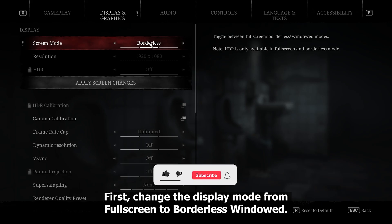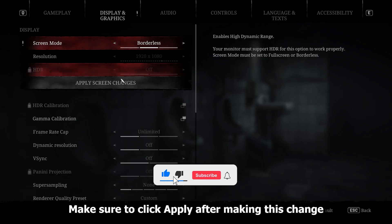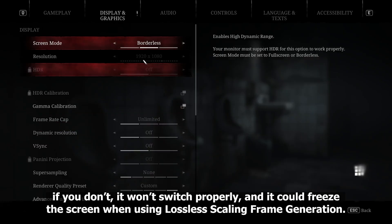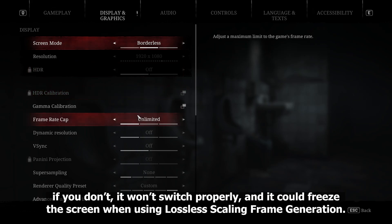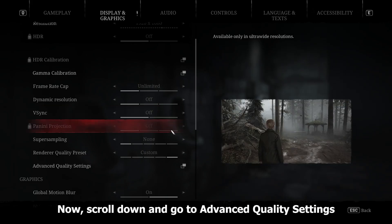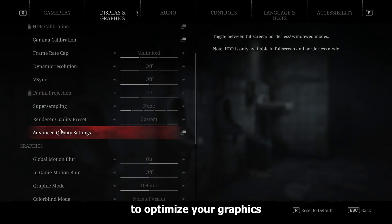First, change the display mode from full screen to borderless window. Make sure to click Apply after making this change — if you don't, it won't switch properly and it could freeze the screen when using Lossless Scale frame generation.